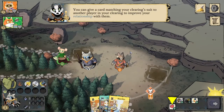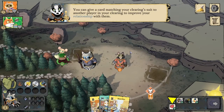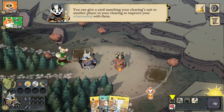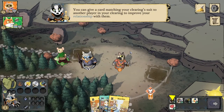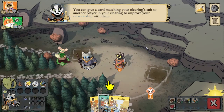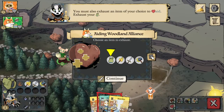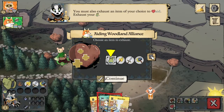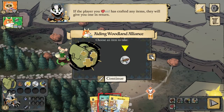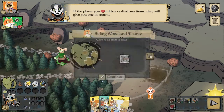We can use the aid action to give a card matching the suit of the clearing we are in. The player we're trying to aid also has to have presence in that clearing, and that's going to improve our relationship with them. If they've crafted an item, we can then take that item from them. So we're going to exhaust our satchel here, and since they've crafted items, we're going to get this crossbow.